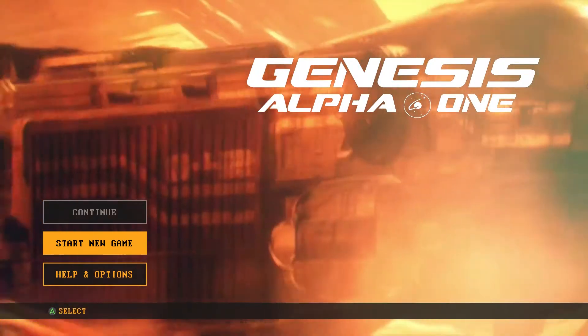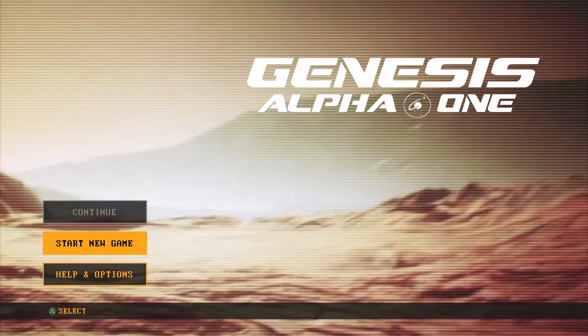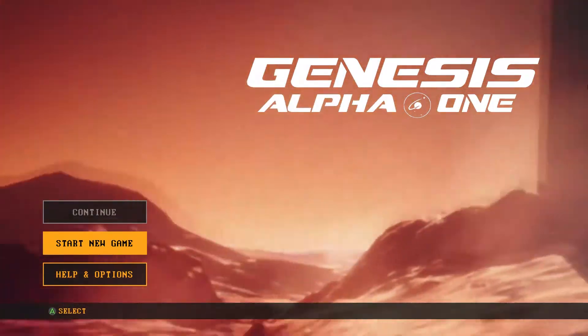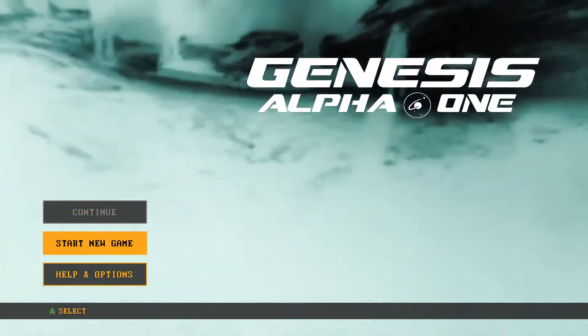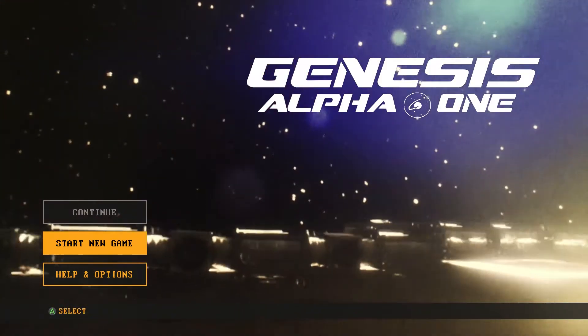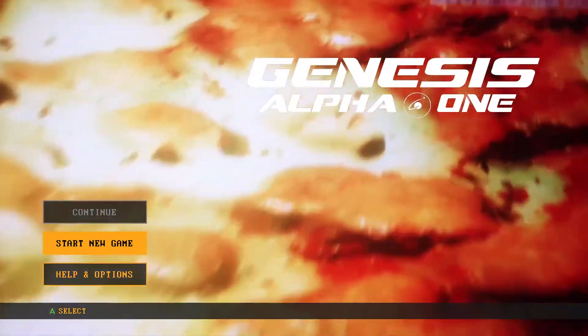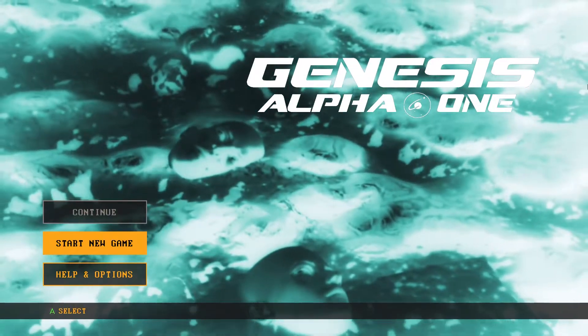What's going on, gang? Savage here with some Genesis Alpha One, brought to you early by Team 17. Check them out, really, though. So thank you, gang, for shooting me off a super early key for this. Hell, I was going to do this with Fraz. I don't even think Fraz got this bad boy yet. I love you, buddy, if you're watching this.